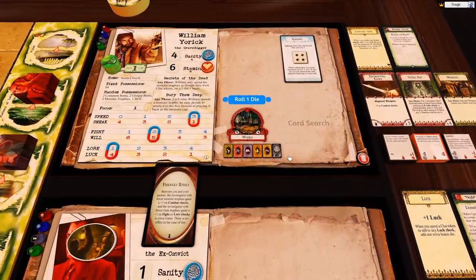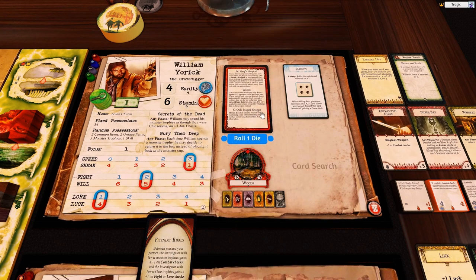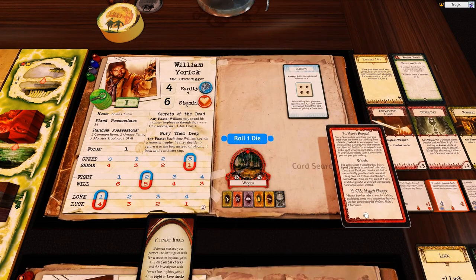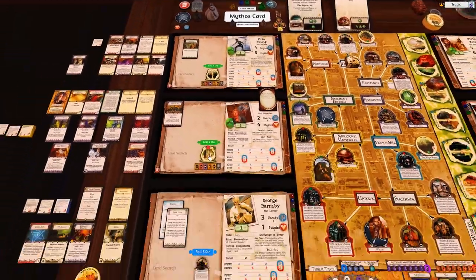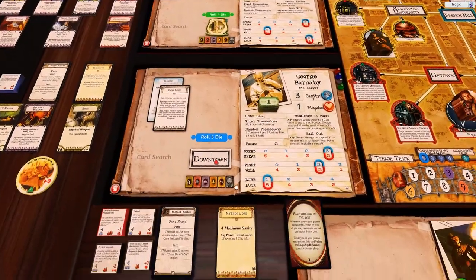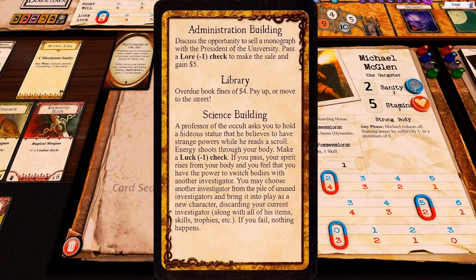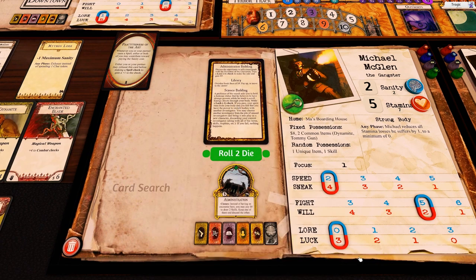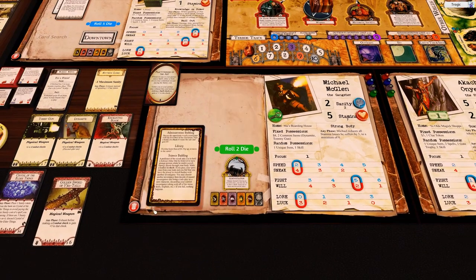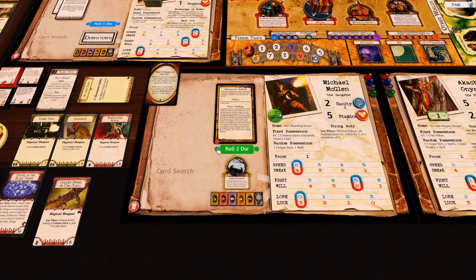Let's do the encounter move. We roll for the woods - you come across a cringing dog, pass a speed minus two check. Our speed is one so that's an automatic fail - I'm not going to spend tokens on that because he might not be in the deck. George is in downtown streets so he doesn't do anything. Michael is at the administration building - 'discuss the opportunity to sell a monograph with the president of the university, pass a law minus one check to make the sale and gain five dollars.' Our law is zero so that's another fail. But we can use this thing - exhaust instead of spending a clue token to roll one die.